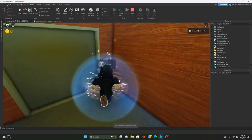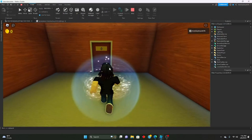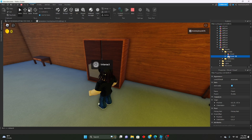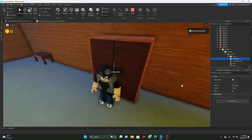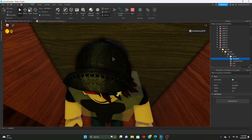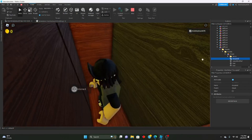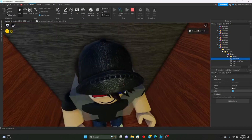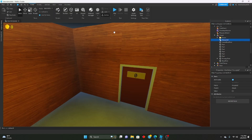Let me find a room with a closet. Right here — occupied. We go in, value gets set to true. We leave, value gets set back to false. True, false, true, false. This will prevent multiple players from entering the same closet. You can no longer go into a closet when someone else is in there because the occupied value will be set to true.